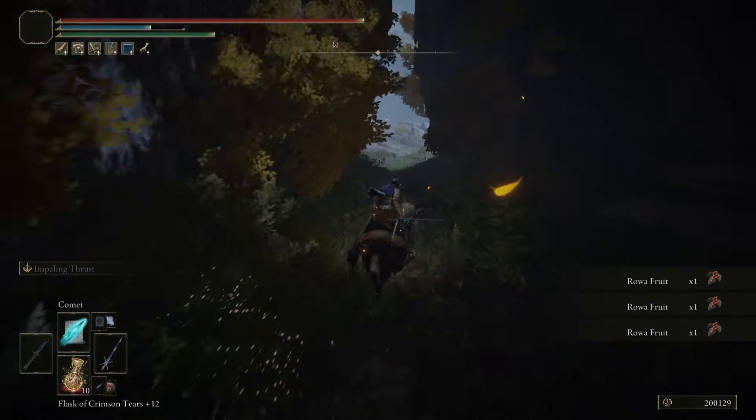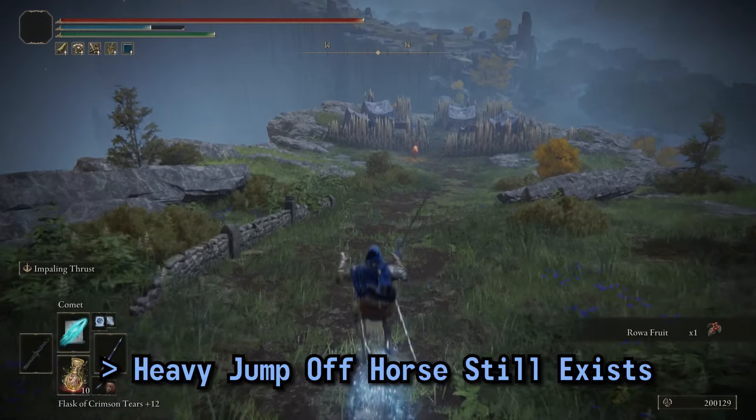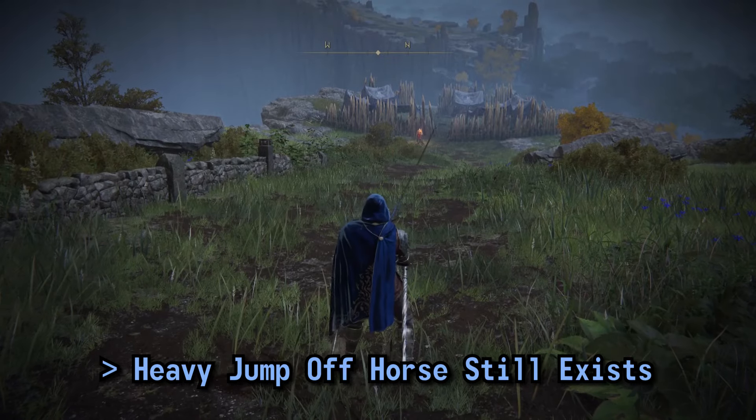Strangely, there is one heavy attack that remains on the weapon. You can still perform the heavy jumping attack, but only when you dismount-jumped from your horse. Yeah, I don't get it either.